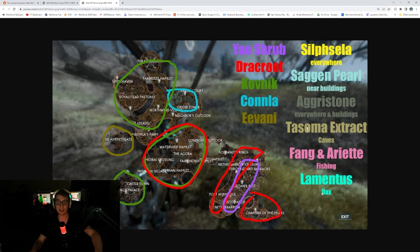Lamentus is killed off Dax. Fang and Ariats — like Mawfang — you get them while fishing. Tosoma Extract you'll pick up in caves. Agristone is just everywhere, you get it very easily. Sag and Pearl is everywhere, pretty much near buildings in little resource caches. And Sylph Sela is also everywhere — it's like the very bright light plant. So these are all the open world resources you can just go around and farm.